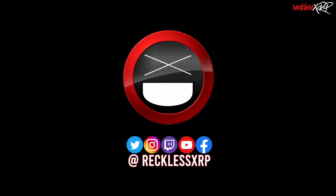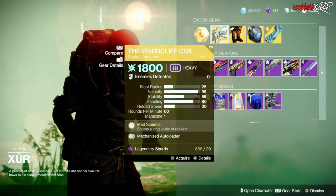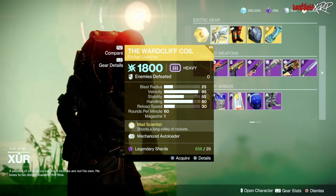What's up guys, Freckless here. Welcome back to another video. Xur is on Nessus. The weapon of the week is the Warcliffe Coil. It is an exotic rocket launcher — a very good exotic rocket launcher.